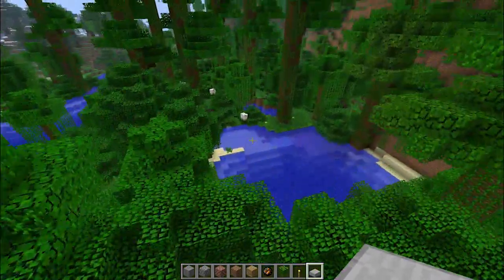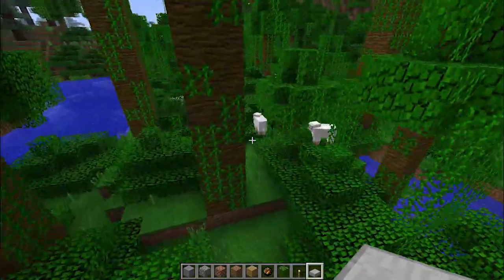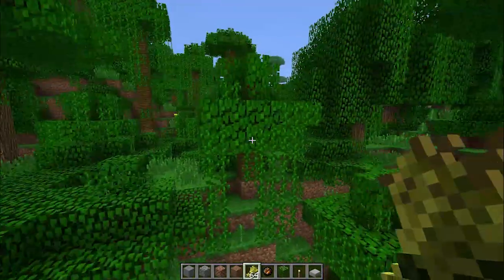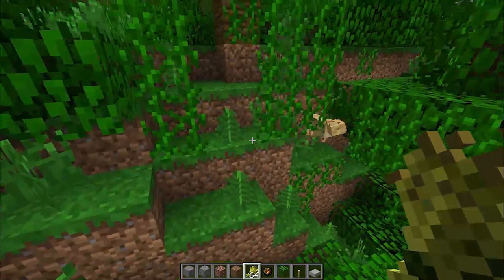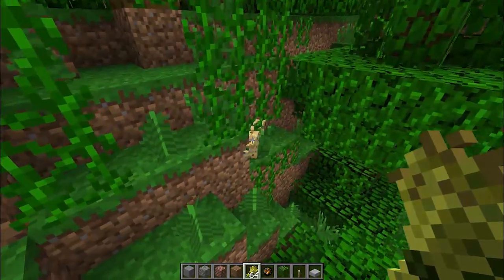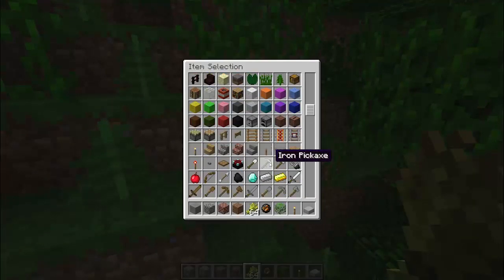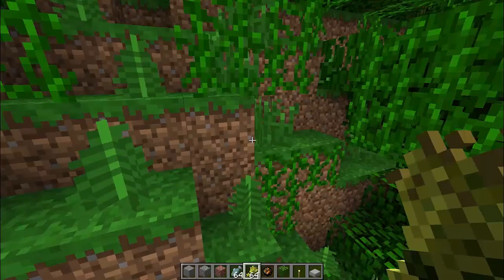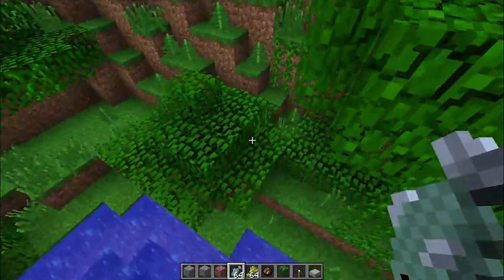Hey look, jungle sheep! Okay, let's see if we can find this new mob — it can be tamed apparently, so maybe I should get some wheat in my inventory. Oh, hello! You are very pretty. I guess if it's a kitty it eats meat — let's have a look. Let's try fish. You eat fishies, kitty? Oh no, I lost kitty!